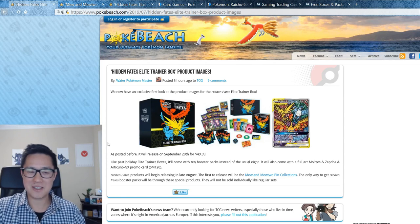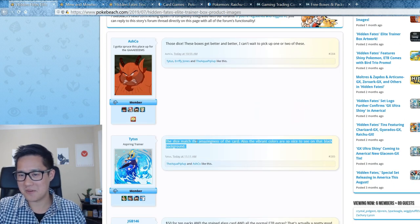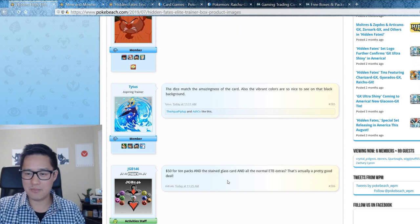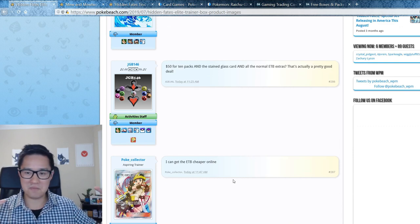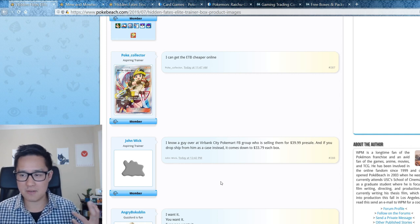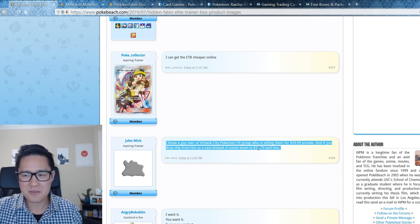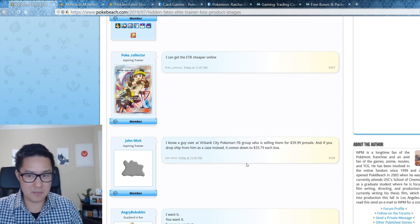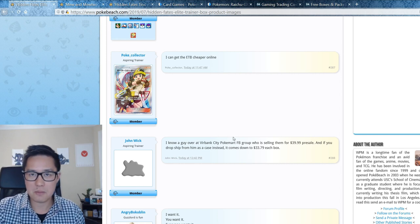Now let's segue into different purchasing options by going through the comments. People are pretty excited about the dice. One comment noted $50 for 10 packs and a stained glass card — that's decent value but I think we can do better than that for $50. I'm not too familiar with Burbank City on Facebook, but apparently if you drop-ship from them you can get it for around $34, which is probably the best price I've heard. Let me know in the comments if you've had any interaction with Burbank City.